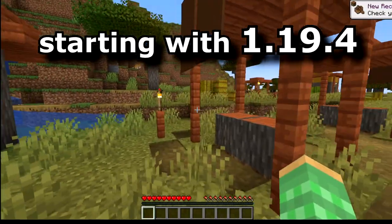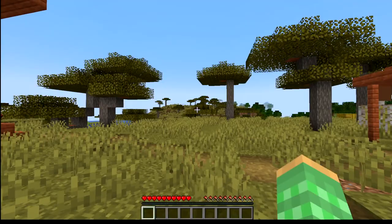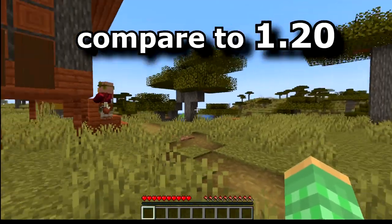First I'll take a look at everything that is new with 1.19.4 that has to do with survival. Then we'll come in and look at the creative stuff. Then lastly we'll compare this to how it is in 1.20.